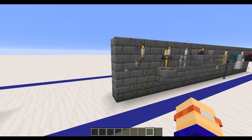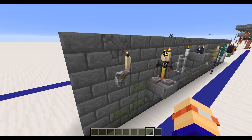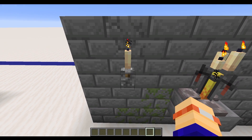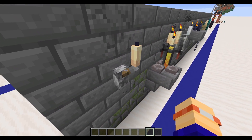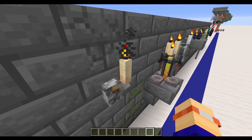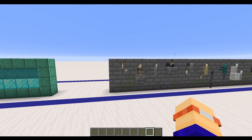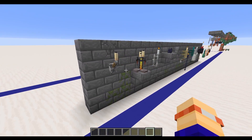Moving on now to lighting. With the addition of candles, you have to start thinking about some potential lighting designs. These candles do line up with the two-pixel width, so they work quite well with things. You could stand them on top of a lever. It doesn't quite blend in as well as an end rod, but it still works quite nicely, particularly from a distance when you've just got that angled block.